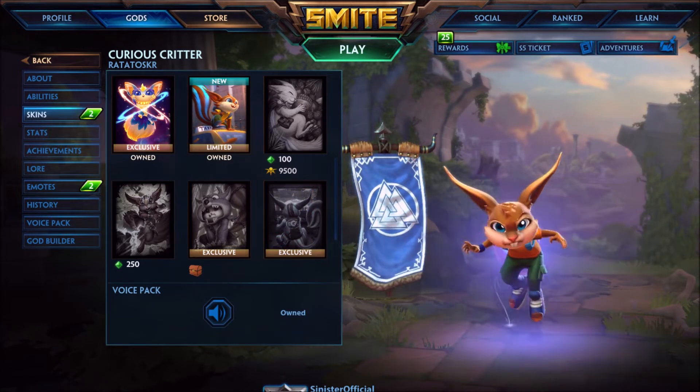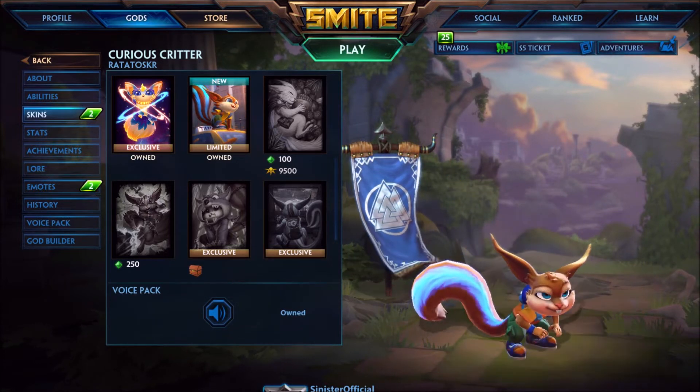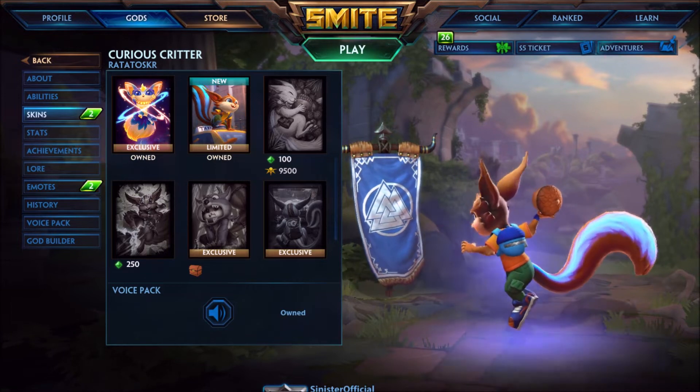He's literally just a plain Ratatoskr that looks a little more squirrel-like and he's got street clothes on. I did notice his shoes literally have acorns at the tip of them, and that's freaking adorable. Other than that though, I don't know how I feel about this. Without further ado, we're going to jump into a game and take a look at his abilities and all that good stuff.